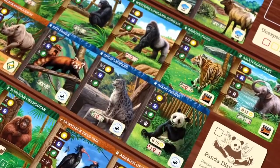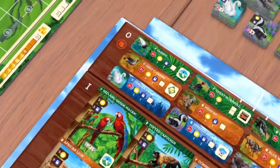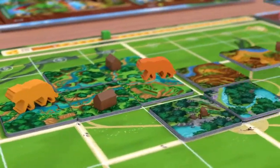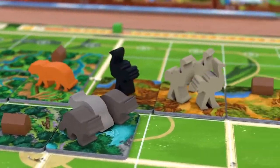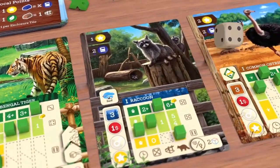Here you can choose from 34 unique species whose demand and supply constantly change. Build new, attractive enclosures to fulfill each species' individual needs, knowing that a strong animal welfare also increases the chance of rare offspring.